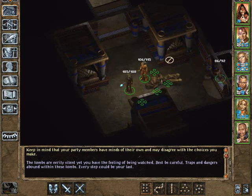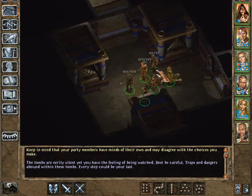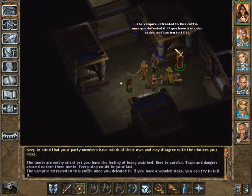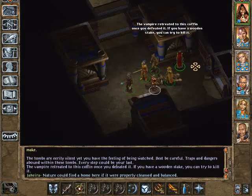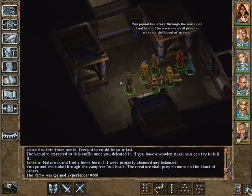There's nothing in here that gets highlighted when you hit tab, but there are those sarcophaguses and we can interact with one, because a vampire retreated in there. The vampire retreated to this coffin once you defeated it. If you have a wooden stake, you could try to kill it. You pound the stake through the vampire's foul heart.